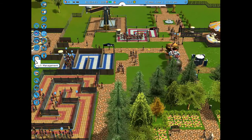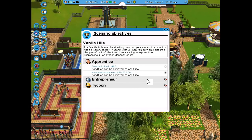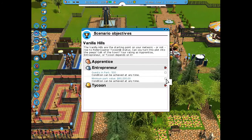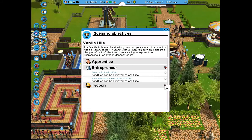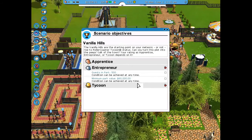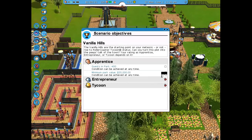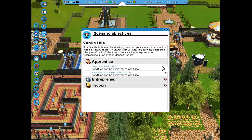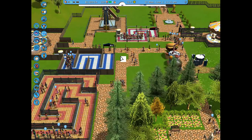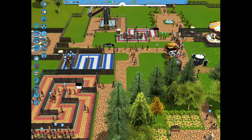I checked the park objectives again — we have the check mark for $20,000 park value. We're at $40,000 and the next milestone is $60,000, so we're more than halfway there already. For the next episode that should be much easier to reach. For now we just need those 400 park guests, so we're waiting for them to arrive.